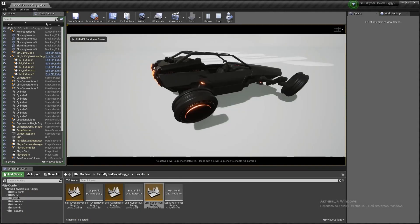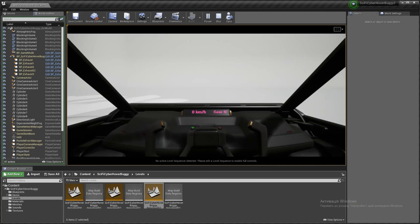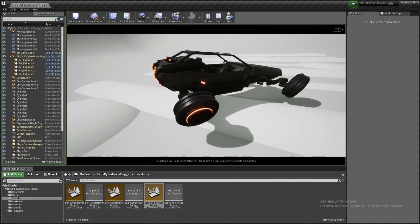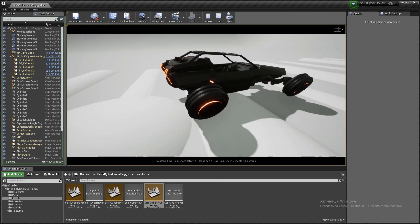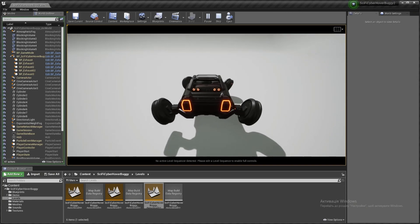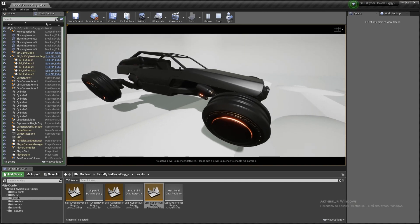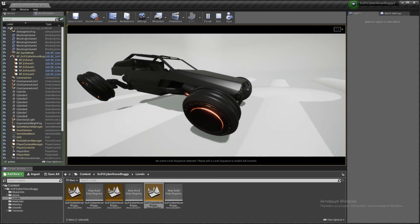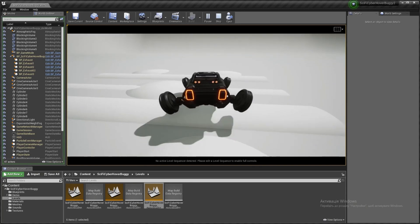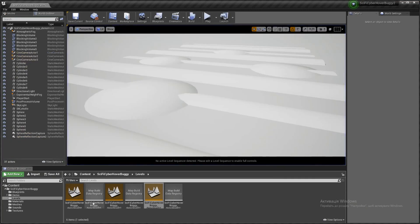Next up we've got the Sci-Fi Cyber Hover Buggy 2. This is a playable car with realistic complex suspension, customised materials, and 4K textures, ready to use as a pawn so you can play as and control it. Controls are set up with a jet exhaust, complex suspension, front and rear light colour and power control, an emissive body, customisable materials, and sound. Inputs include acceleration, turning, handbrake, and camera changing. For UE5 the Chaos Vehicles plugin is required and enabled; for UE4 nothing additional is needed.